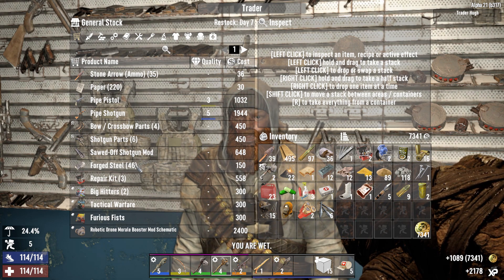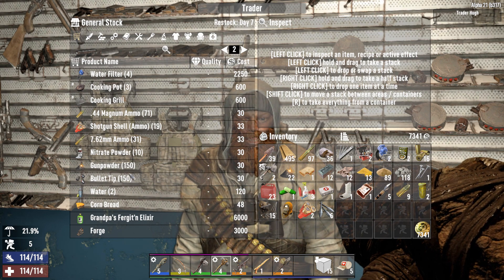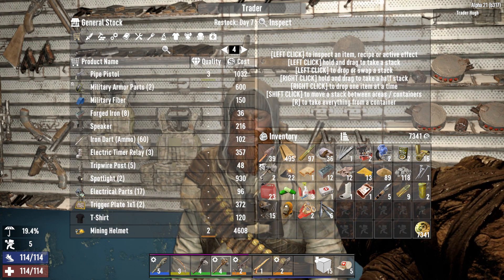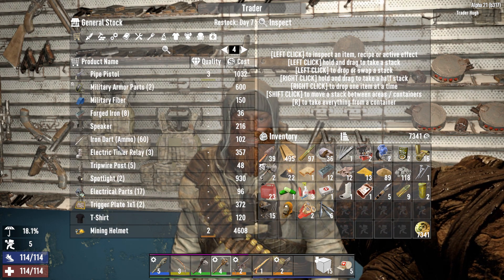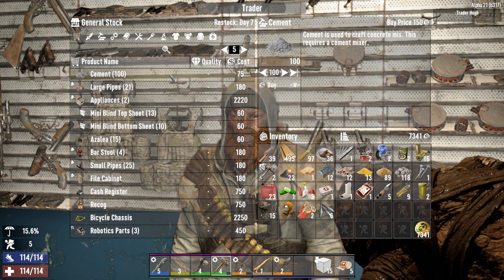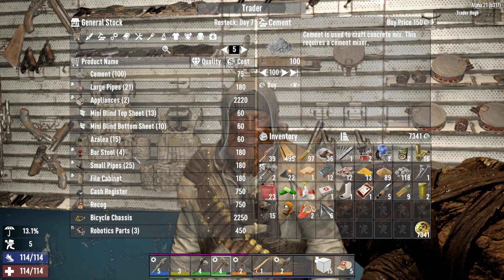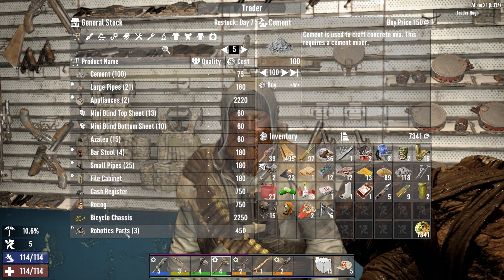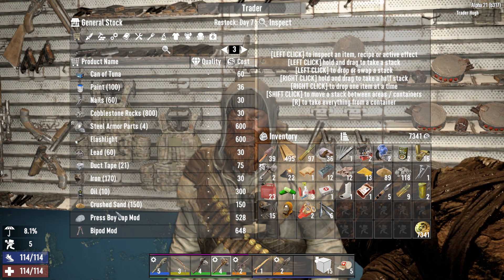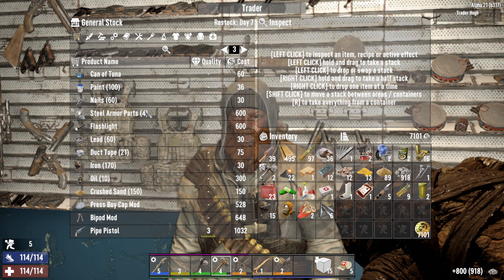I've seen other content creators say there's no more real amounts of ammo in these places — I don't agree, I think you just have to find the right trader. Forged iron, t-shirts — not concerned with that. A hundred cement would be okay. I'm not seeing anything that's really standing out that I can't live without. I'll buy the cobblestone for sure.